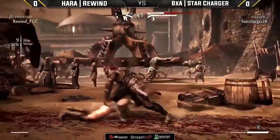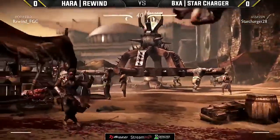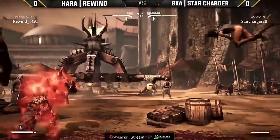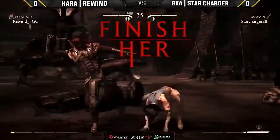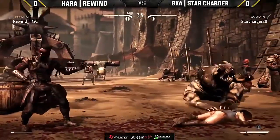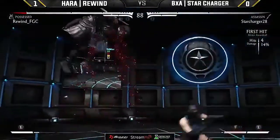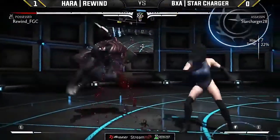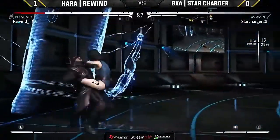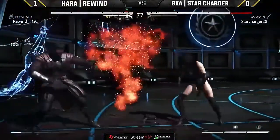Star Charger still with a little bit of a life lead. Goes for the assassin but is off his meter. Trying to scout it out — a beautiful attack by Star Charger. Reading out the teleport with the raw NJP. That's a tough spot because now he's definitely feeling the pressure. Rewind has thrown out that normal and gotten hit twice — first for 40% and now 31% here. Down one, down three into the back one.